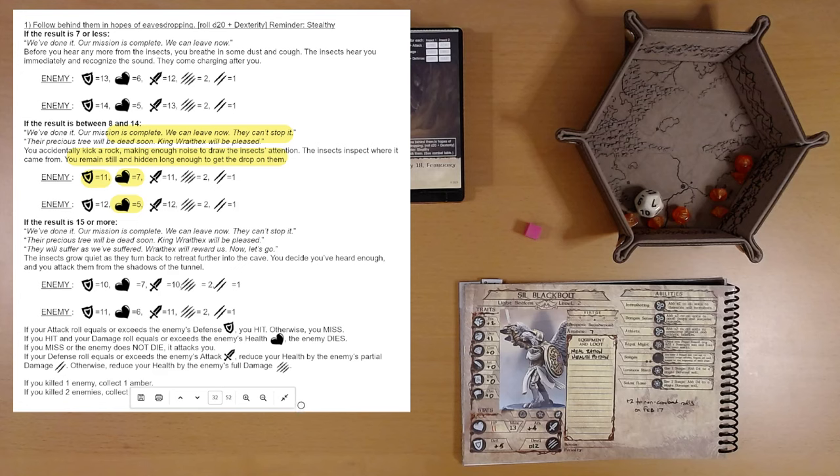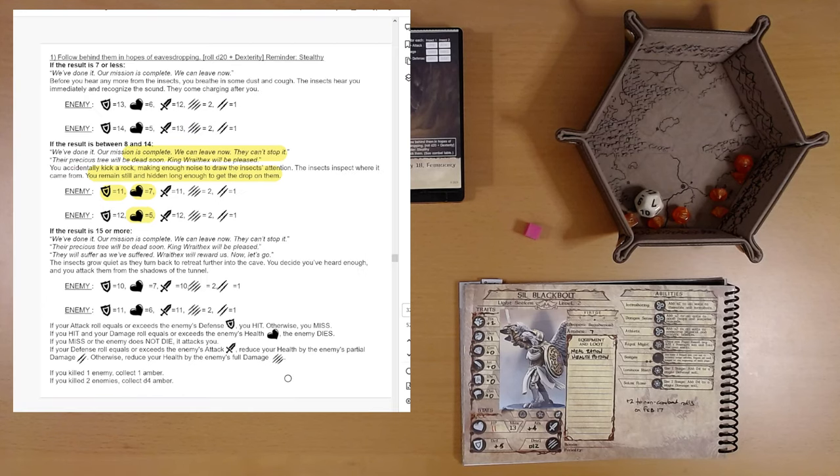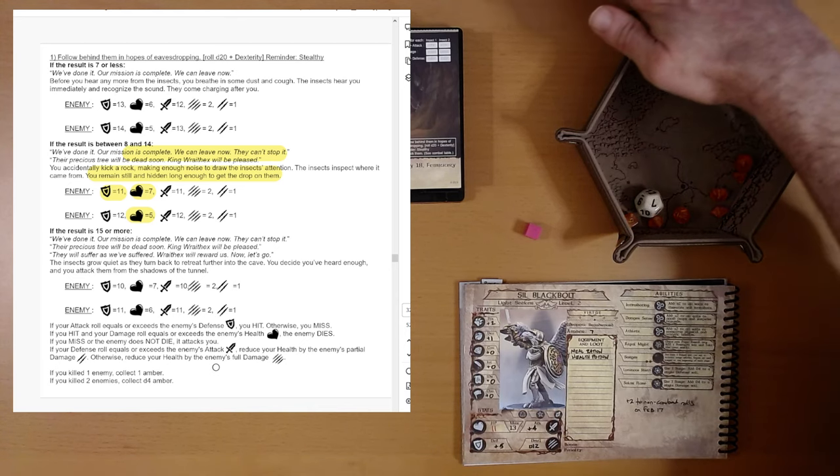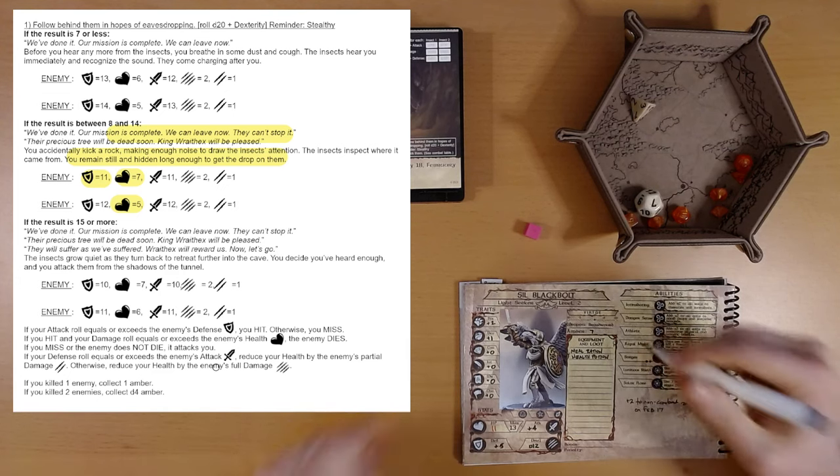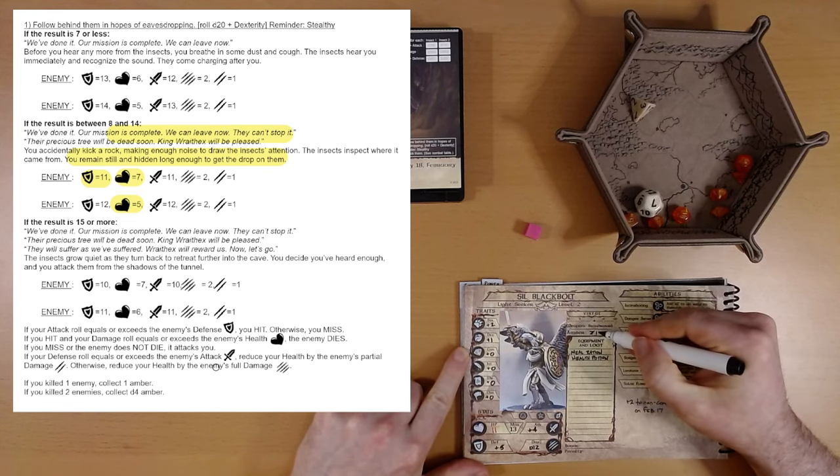If you killed two enemies, collect d4 amber. We rolled a three, so we're up to ten amber.